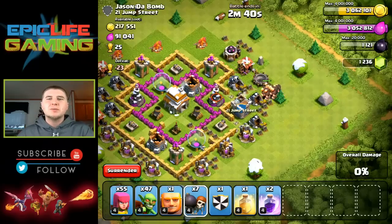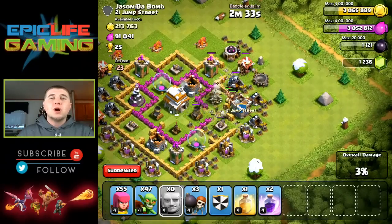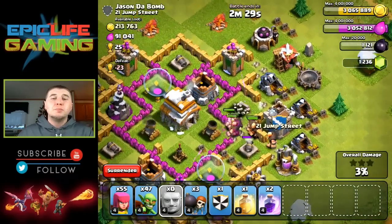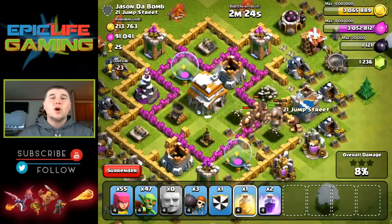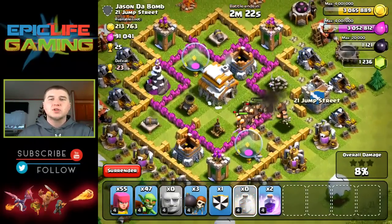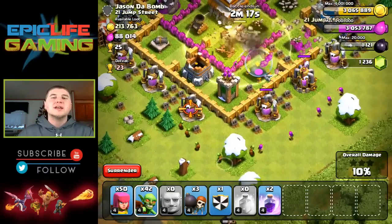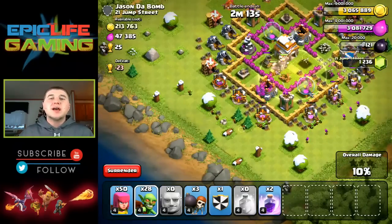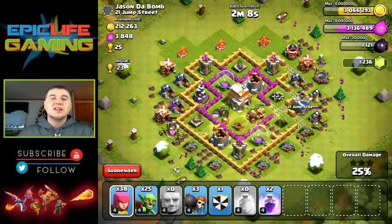So this one — doing the same thing. Check to make sure there are no clan troops, go ahead and drop my giants down. Once I have the inside of the base open, go ahead and drop my wallbreakers to start breaking the walls so they can get into the center of the base. I'm probably going to drop a heal spell once I get more towards the center when all those defenses are focused on them. Then I start dropping my archers and goblins on the outside to take out all the extra buildings so I can drop my archers on top of the defenses to help the giants out.